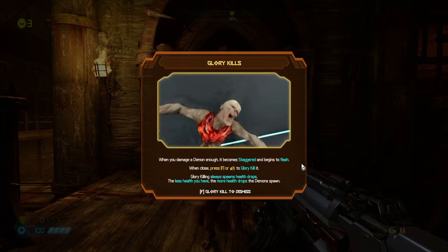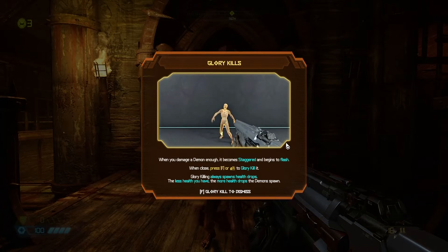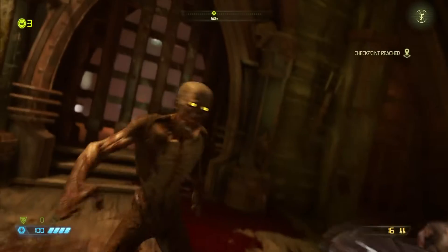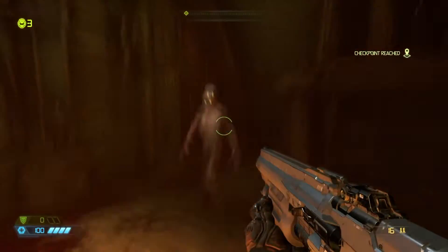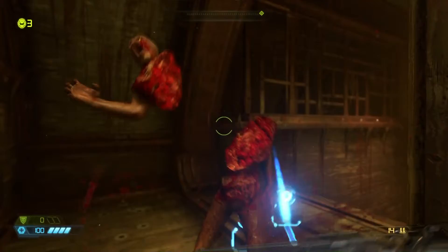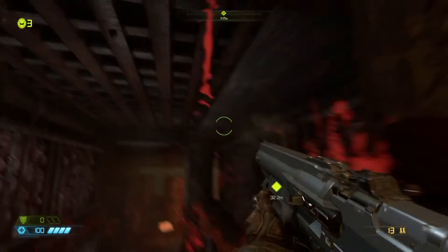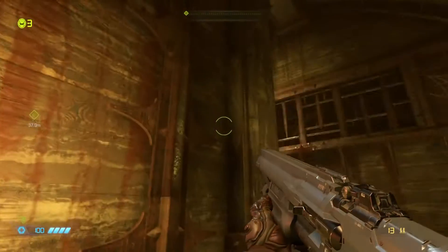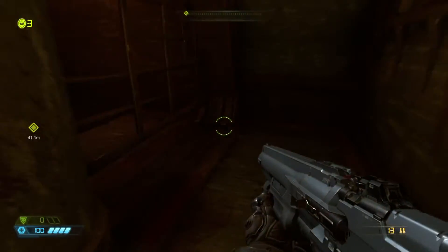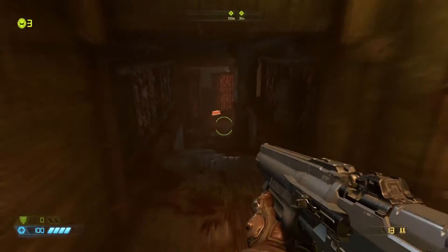Glory kills are still in. When we damage a demon enough, it becomes staggered. When we see that flash, we press F to glory kill. That's pretty much the main basis of how the Doom Blade plays into it. We start with the combat shotgun instead of the pistol, and we do actually have a limited amount of ammo this time, so we can't go super gun crazy, but we will at several points.